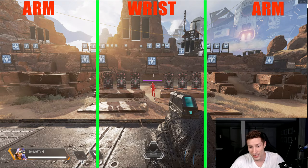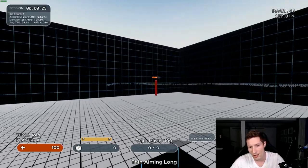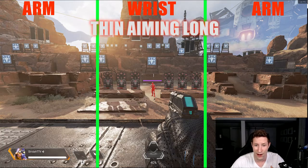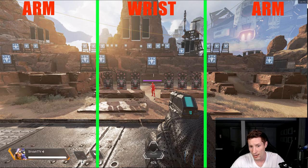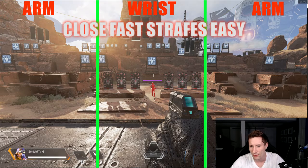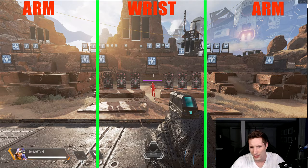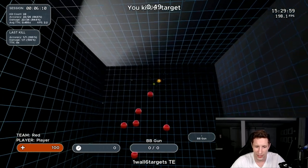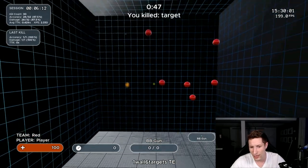If you want practice aiming with your arm, check out Thin Aiming Long in KovaaK's or look for a similar scenario where the target moves in a consistent pattern over a long distance. They also just released a Smoothish Trainer on Aim Lab. If you want to work on tracking with your wrist, check out Close Fast Strafes Easy or any scenario that replicates that close-range wiggling target. After you've isolated each, to work on combining the two, Kata IC Long Strafes has a good mix of wrist and arm tracking.